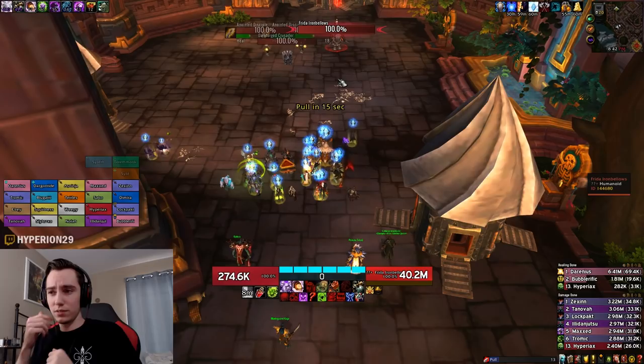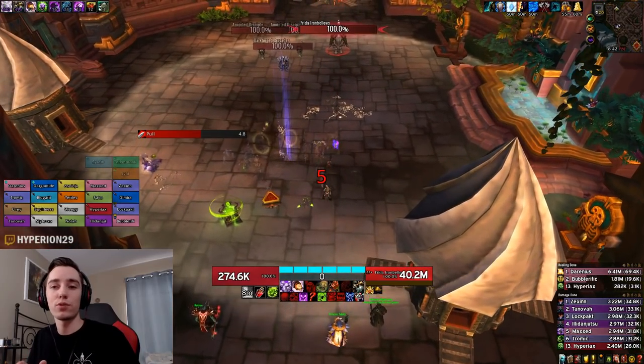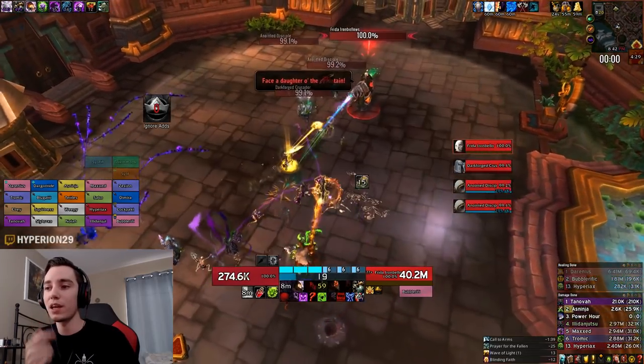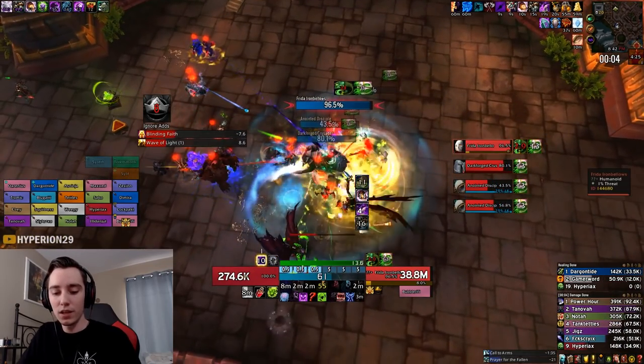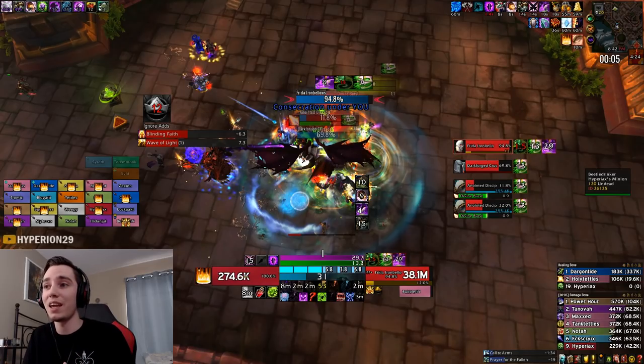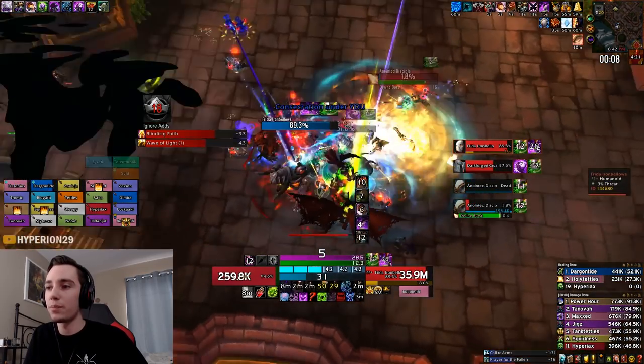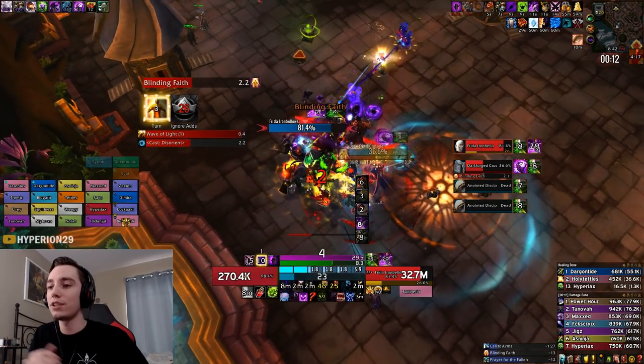Since this kill is so short, you definitely want to army on pull. This is one of the few fights where you might actually want to consider casting dark transformation the global before you actually pull the boss. As you can see, we stack everything up. I do a default opener and the first ability that is going to be dropped is a pool that you have to move the boss and the adds out of, which is why I haven't used my death and decay yet. Since everyone is doing so much AoE damage, these disciples will just get absolutely murdered. I recommend just getting outbreaks out and then using epidemic as often as possible before those targets die. As soon as that pool drops, I drop my D&D and then just cleave on two targets.